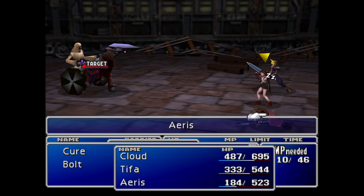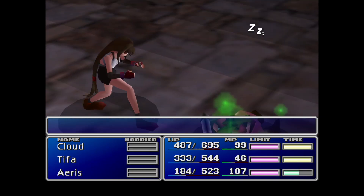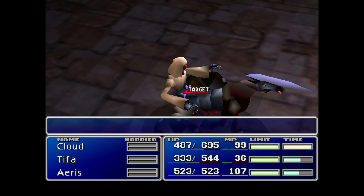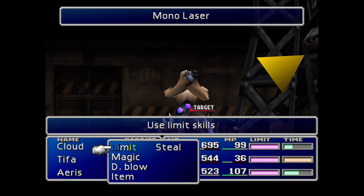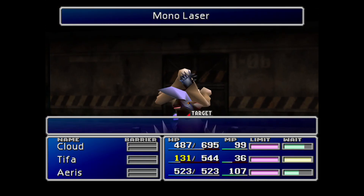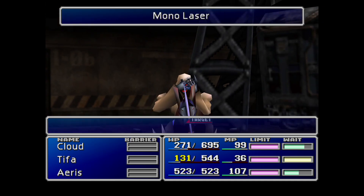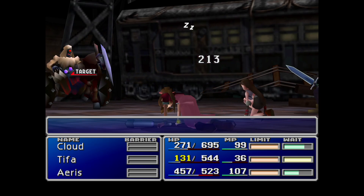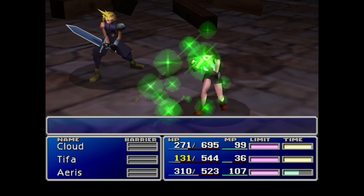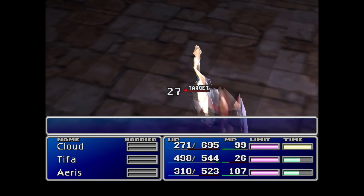One helpful tip: magical attacks do not crit — crits are only tied to weapon-based attacks. So as you start to get the Eligor down to about 300 HP, you might want to stop using physical-based attacks, which could end up killing the enemy inadvertently, and instead just stick to abilities such as Ice or Bolt, since you know how much damage they're going to do and it's pretty consistent each time. Then once you get the creature down to about 50 HP, it's time to limit your attacks to Morphs only.